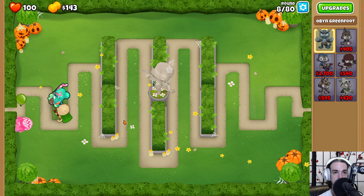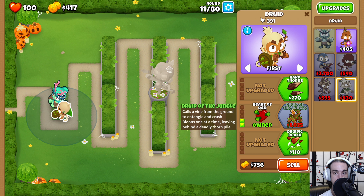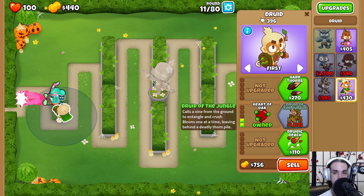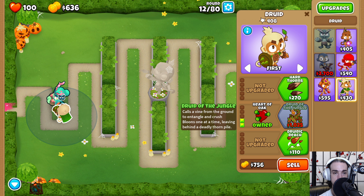We're going to come back over here and save up for the Druid of the Jungle. Druid of the Jungle is a really nice option for going fast and getting through this level as quickly as possible — we just need a thousand real quick.